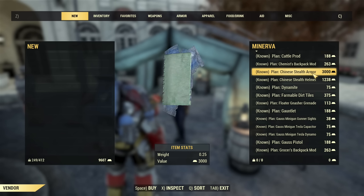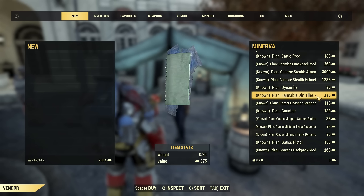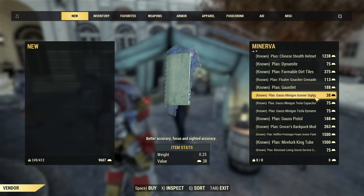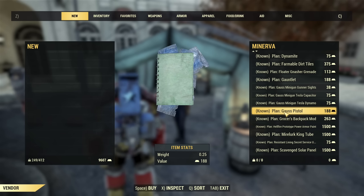Chinese stealth armor and helmet, dynamite, farmable dirt tiles — those are so important in every camp — then floater gnasher grenade, gauntlet, gauss minigun gunner sights, tesla capacitor, tesla dynamo, and gauss pistol.